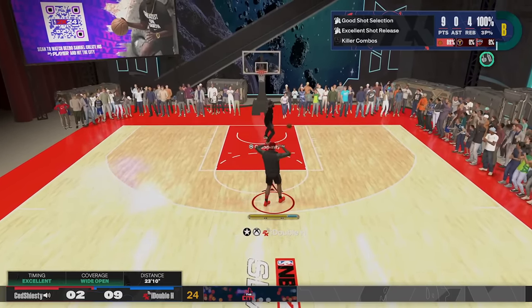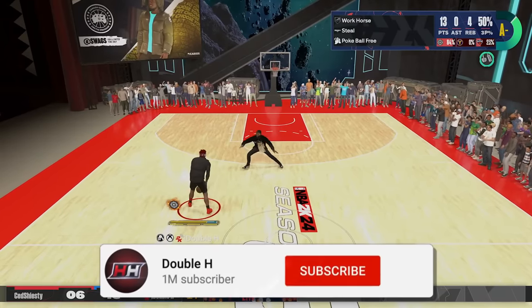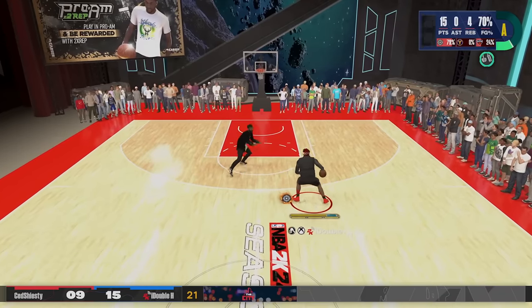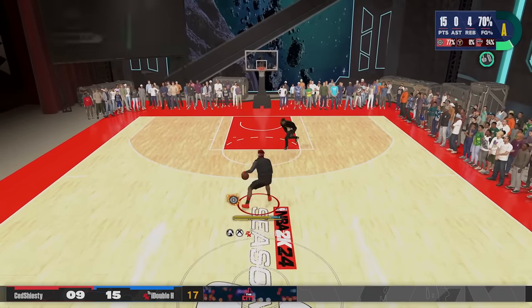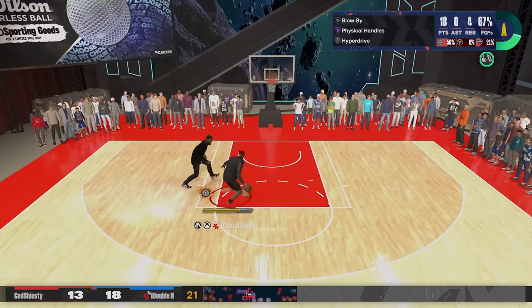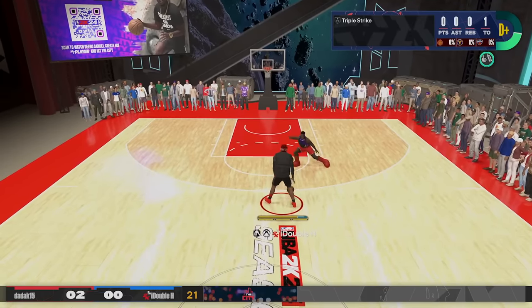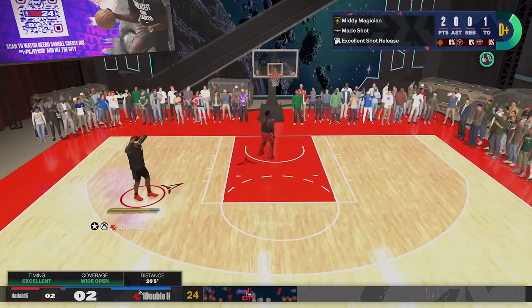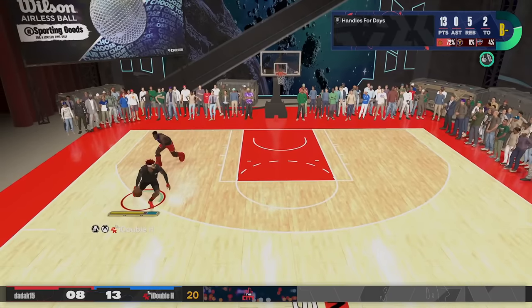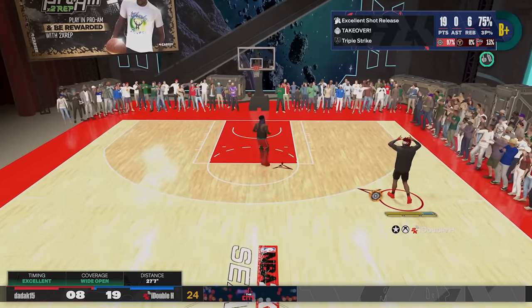I've been using this jump shot for wagers — 98 win percent. I went on a 71-game win streak to start season three with this build. You can shoot hot-bag jumpers, fades on the left or right side — I use Pro 2 fade animation. Spin jumpers, crab animations, you can shoot on a dime. It's also perfect for spot-ups: lockdowns, centers, catch-and-shoot guys. My center uses the same jump shot.